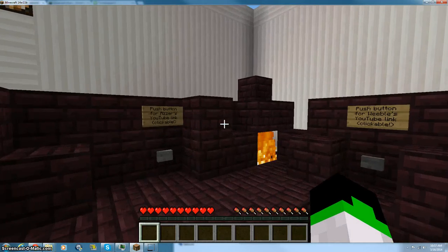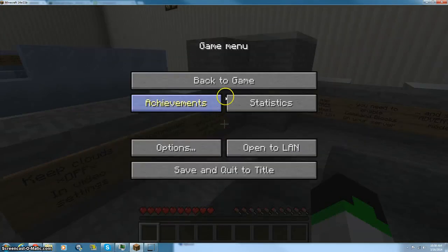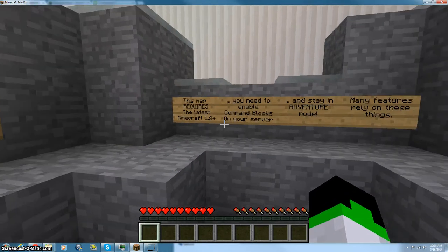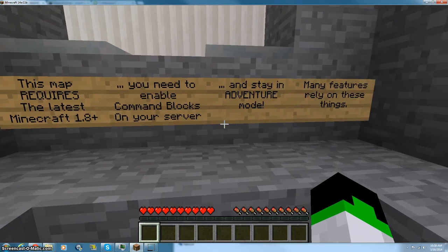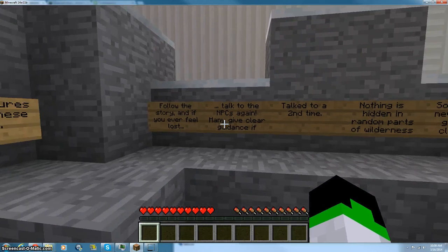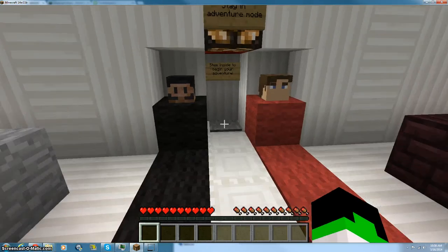There are buttons for Azar's and Weevil's YouTube links. Keep clouds off in video settings — clouds are off. It recommends 8 minimum, 10 maximum RAM, so let's go with 9 just to be in between that. Vanilla textures, that's fine. The latest 1.8 I am in — 1411b. Need to enable command blocks, and I have that done. Stay in adventure mode. Many features rely on these things. Follow the story, and if you ever feel lost, talk to the NPCs again — many give clear guidance if talked to a second time. Nothing is hidden in random parts of wilderness, so you should never need to go off the clear paths. Do not randomly discard any items you find or are given.